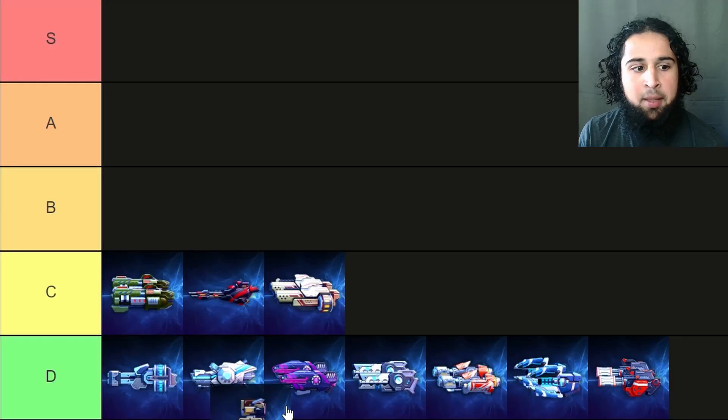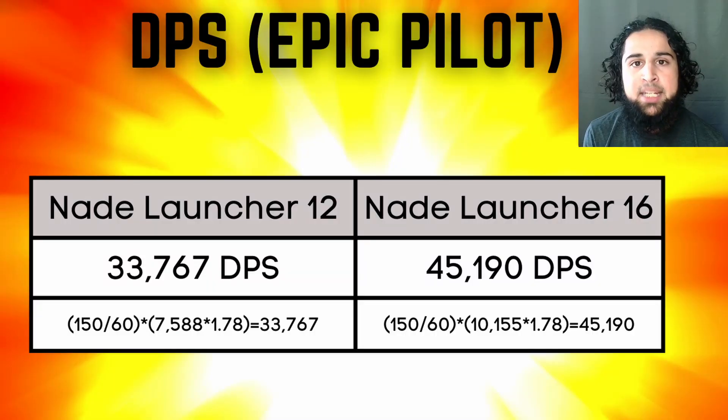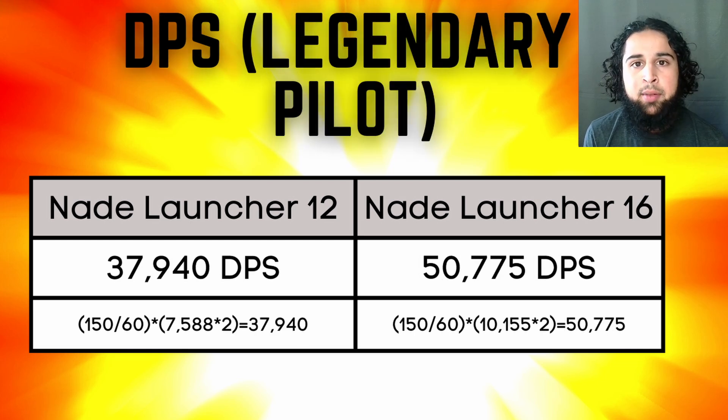Next the nade launchers and they're a B tier weapon. I think the nade launchers are actually not a bad weapon — they're a pretty decent control weapon. You can use them to defend the center beacon and splash anyone that comes on it. The only problem is their DPS is pretty bad since they don't have a legendary pilot yet. I think they can be pretty strong once a legendary pilot comes out.